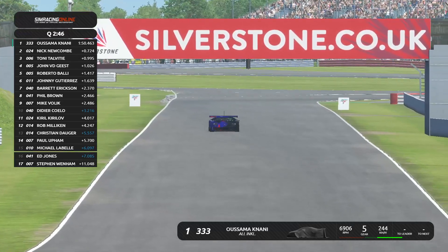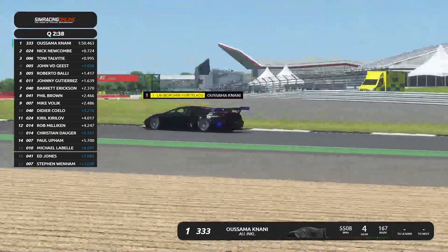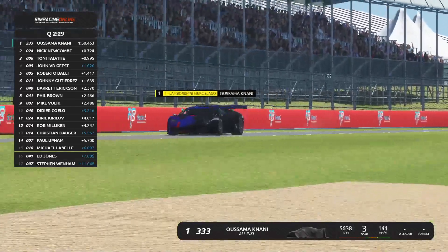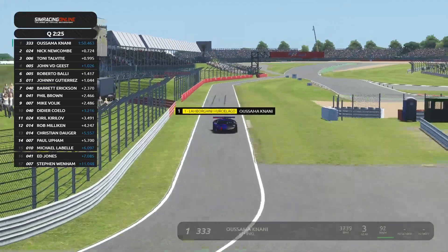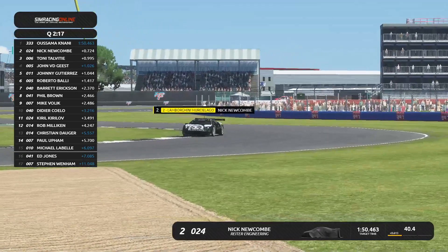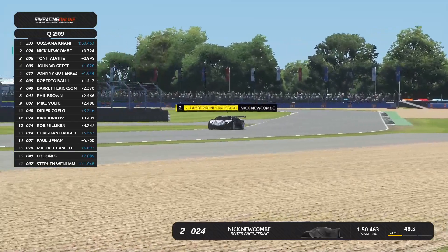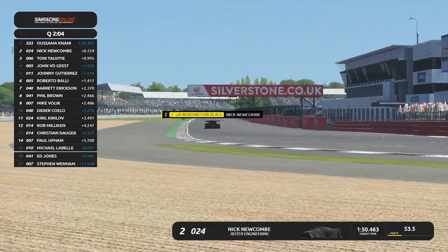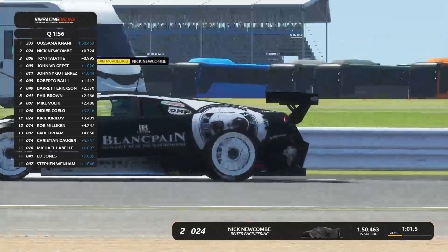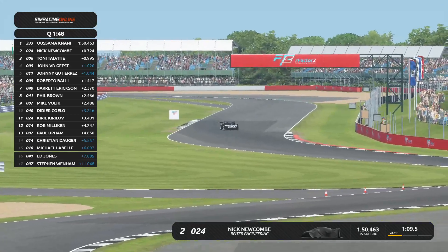We can see Usama right now taking it through the Becketts and Maggots corner, still holding P1 for a provisional pole position — yet to be beaten by anyone. Nick Newcomb, a newcomer, is also here. Usama has been here a few races but Nick is new. Tony Talvitia is also in the mix — P1, P2, and P3 are separated by less than a second. It's looking pretty good. I know Usama can do a low 49, so he probably isn't finding his top pace yet. Nick Newcomb seems to be the only one who can barely match his pace in qualifying.